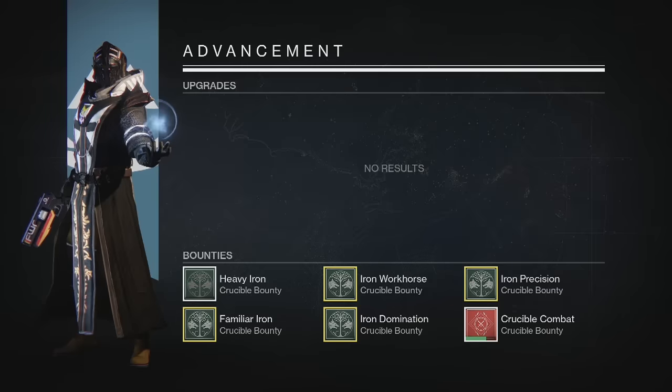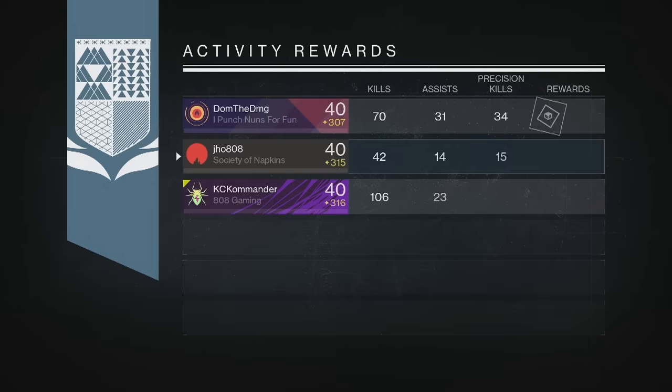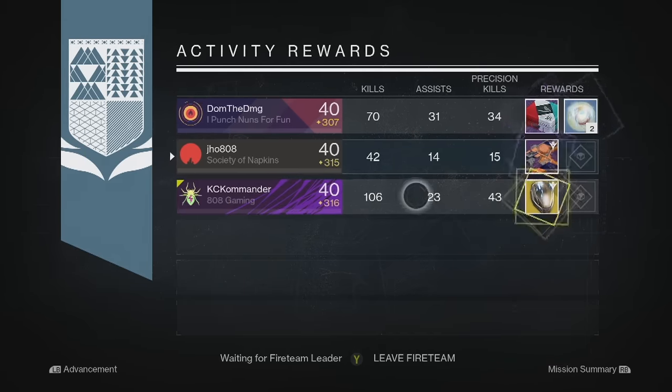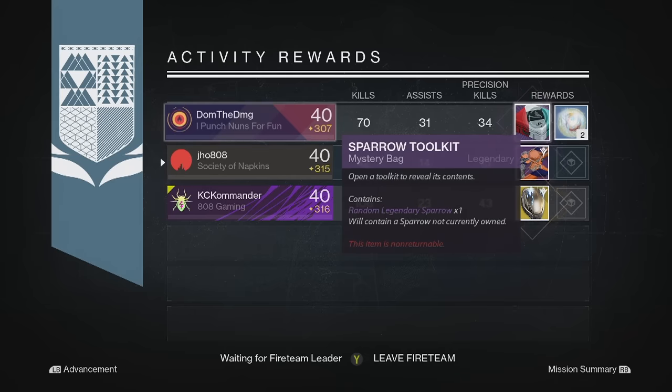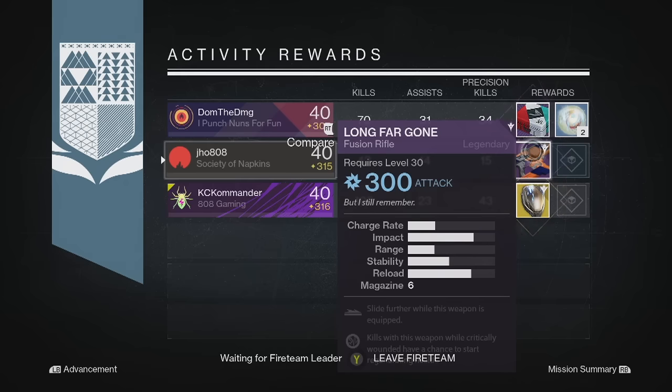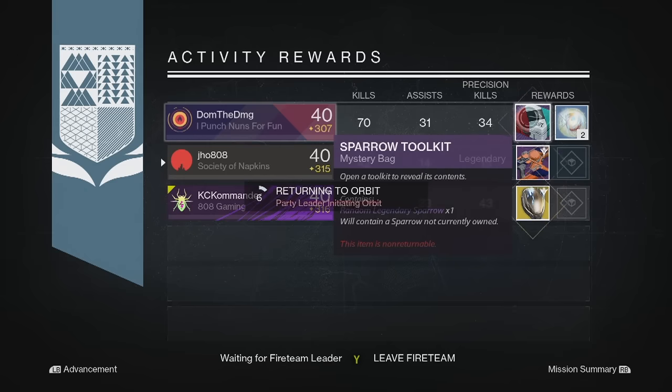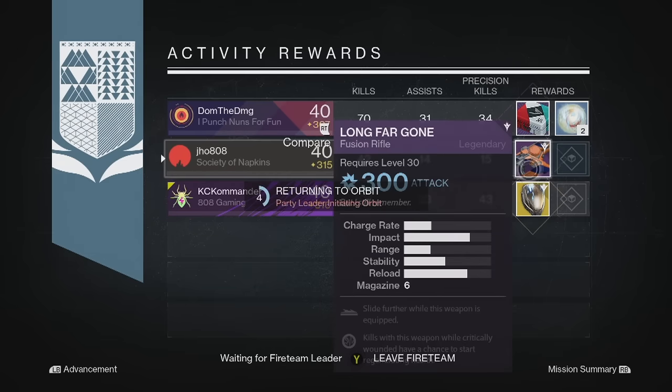Starting off with my Nightfall rewards on my first character, my Warlock, we ended up getting a legendary fusion rifle, the Longfargon at 300. My two teammates got better stuff than me — an exotic Titan Helmet and a Sparrow Toolkit — so that was a bummer. I got the worst reward out of those.